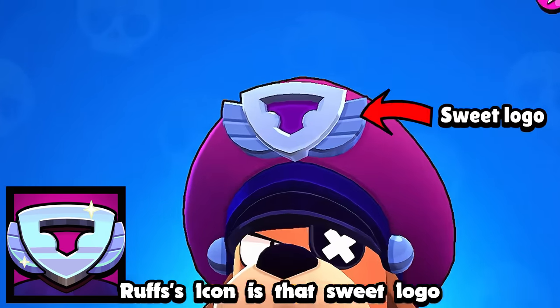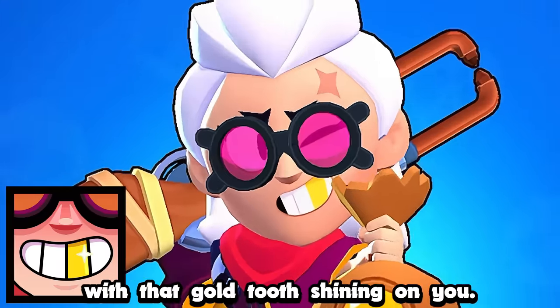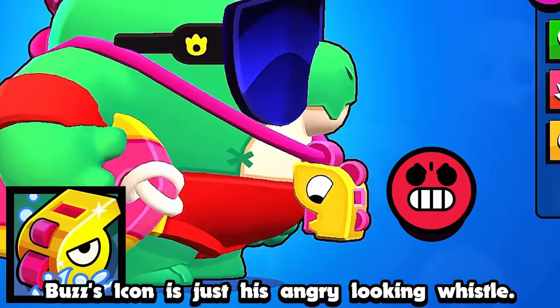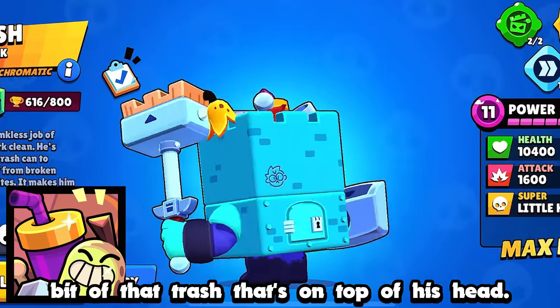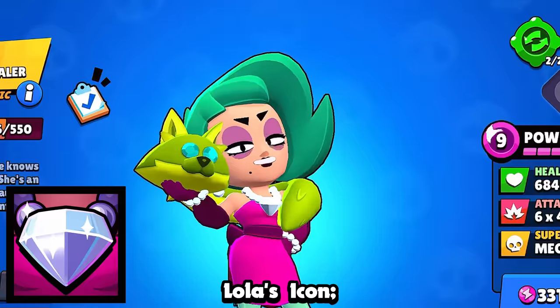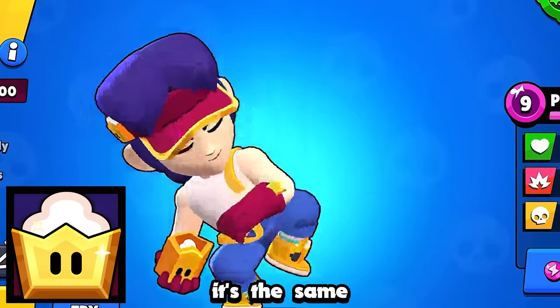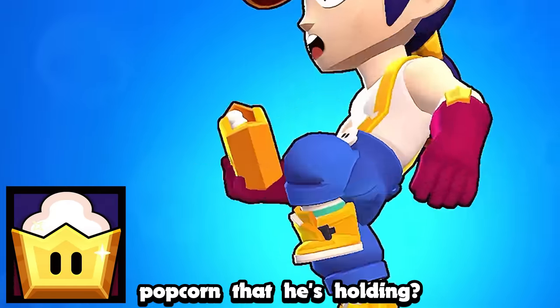Ruffs' icon is that sweet logo right on his hat. Belle's icon is a close-up of her face with that gold tooth shining on you. Buzz's icon is just his angry-looking whistle. Ash's icon is a bit of that trash on top of his head — if you look closely you can even see which parts. Lola's icon is her diamond necklace. Fang's is the popcorn thing on his headband, and if you notice, it's the same exact shape as the popcorn that he's holding.